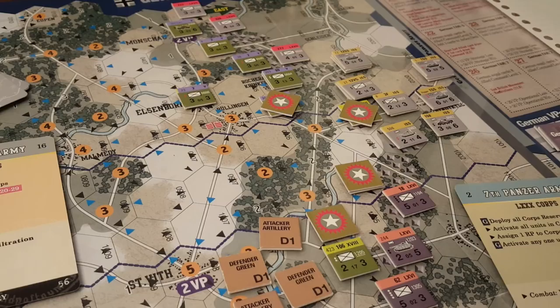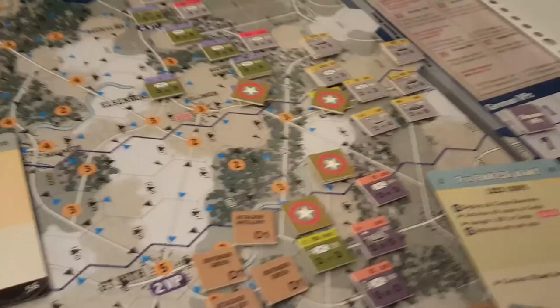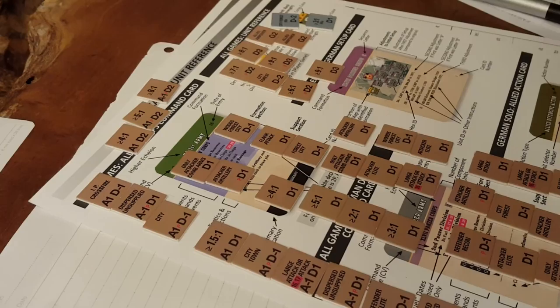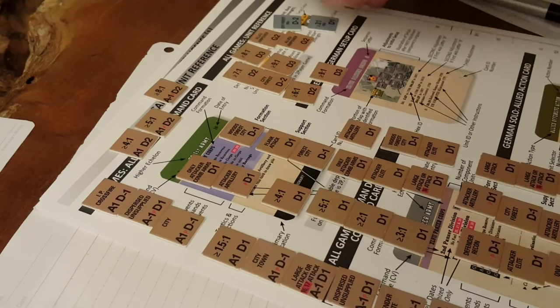I go and look at the combat chit summary and work out what goes on. The combat factors don't really come into play as far as I can tell, except if there's a combat ratio on the result set — and there are none here. But if we look over here we can see some other combat results, which got me thinking: how many D1s are there? How many A1D1s? How many A2s?